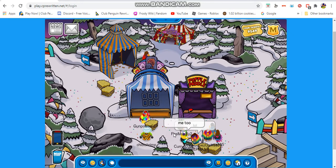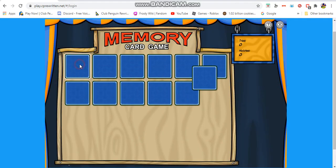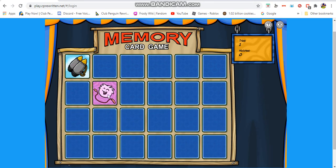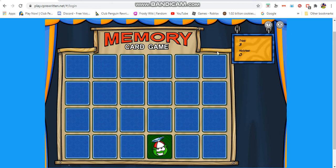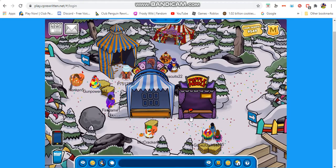Once you come to the forest you have a memory game right here where you basically have to match cards two by two to fill the deck. You're in a tent and you have tries and matches. Once you're done you can get tickets depending on how well you do. It's a memory card game — pretty simple.